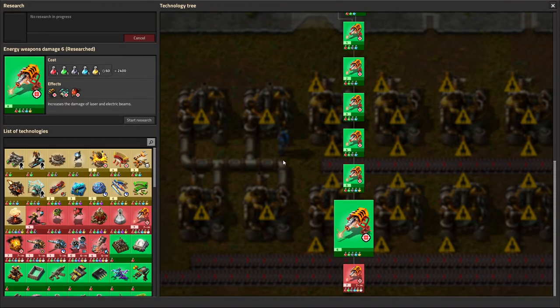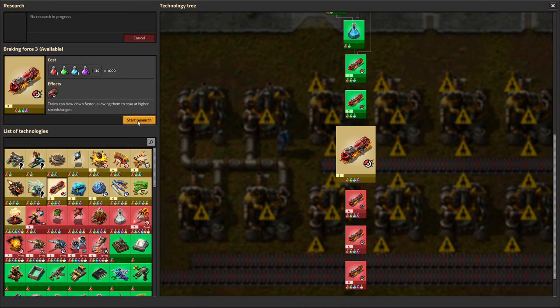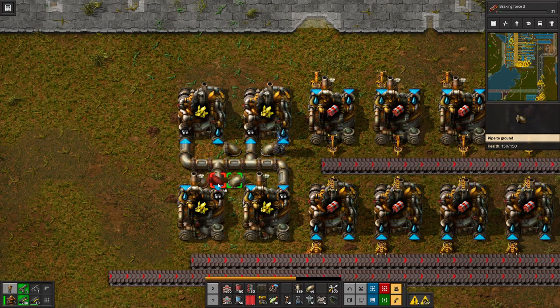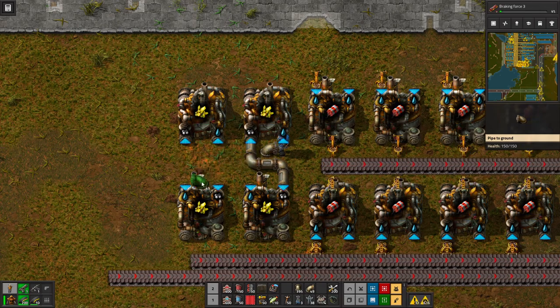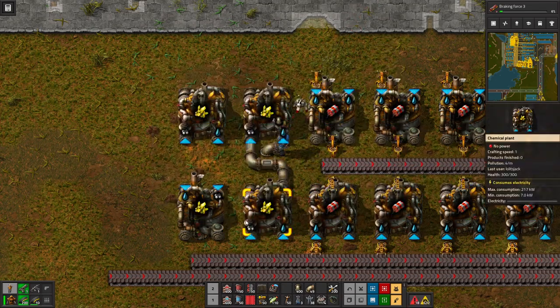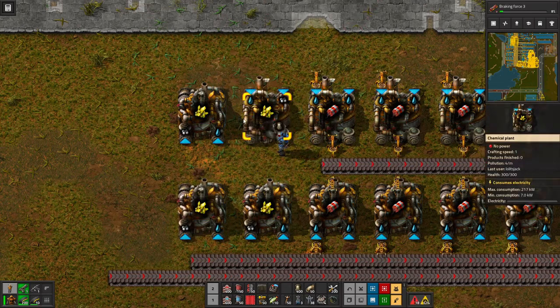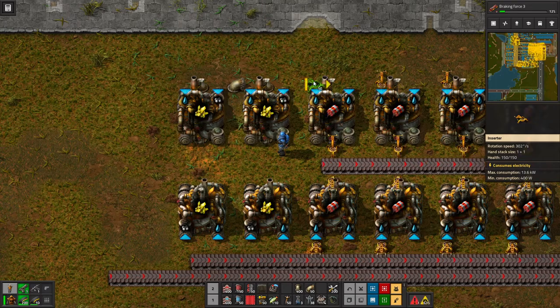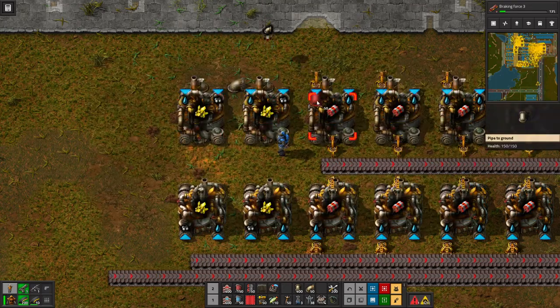Nice. Breaking speed — sure, have at it, I don't really care. That does not work. This needs to have nothing come in except for that stuff. I don't know why I thought I needed to do that. But symmetricality is nice.